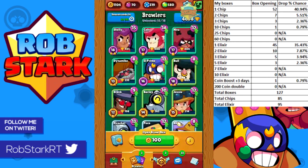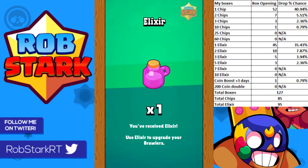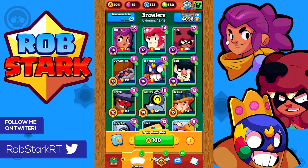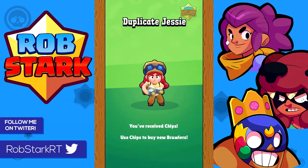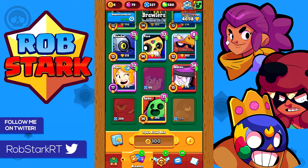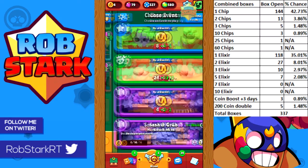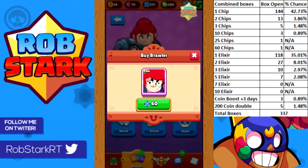As you'll see pretty soon, I did not get Pam and I didn't get Tara either — I was really disappointed. I ended up having to buy them with chips. I already am somewhat of a dirty gemmer so I went ahead and bought them, and I do end up gemming them pretty much to max. Tara's at 14 elixir, but who's counting, right?